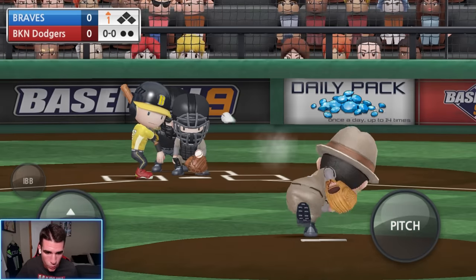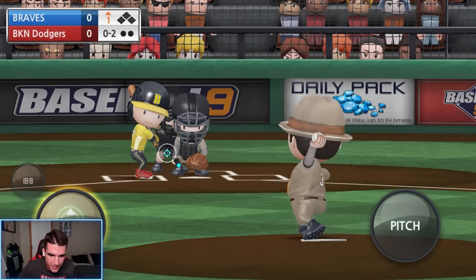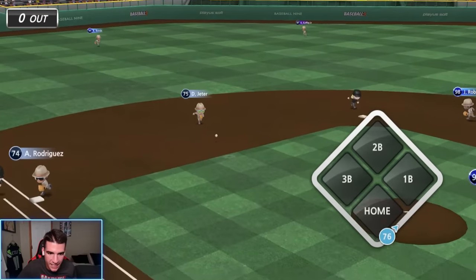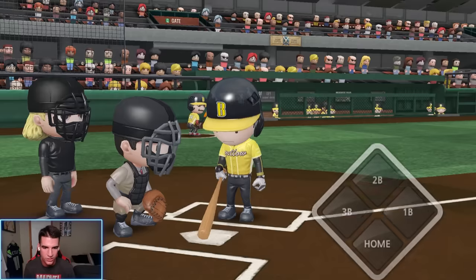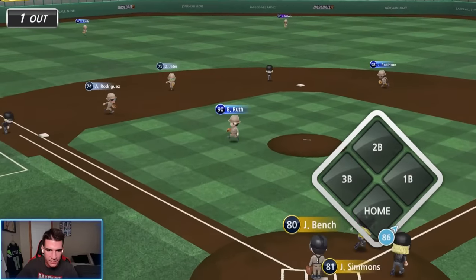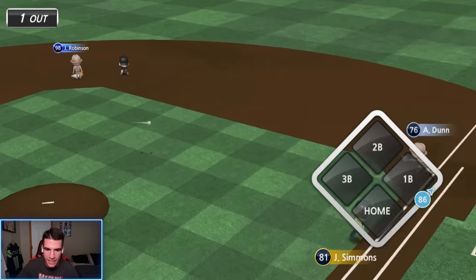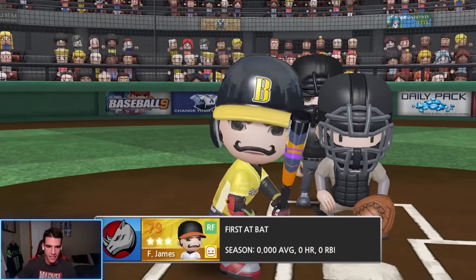Alright, here we go — Babe Ruth making his debut on the mound. Dot the corner, good night. Quick 0-2 count. I'm going to drop that gyro ball in on the inside — good night. He makes contact though. We got Jeter over at shortstop making plays now that he's a silver. Good start. I forgot I had the Vulcan change on him as well — that's nasty. Babe Ruth could have made that play, but A-Rod's out here making plays. Even though he made an error in the last video, I'm going to forgive him.